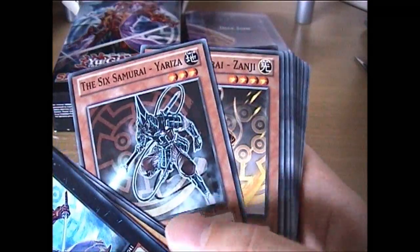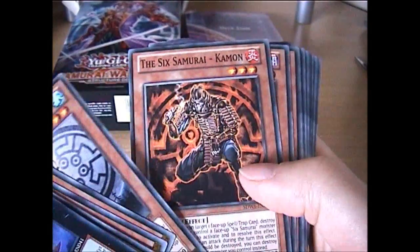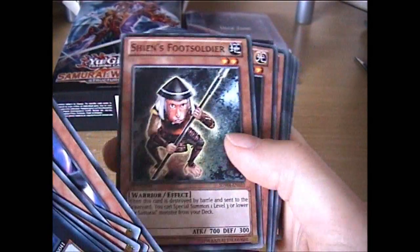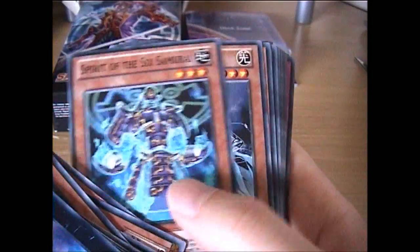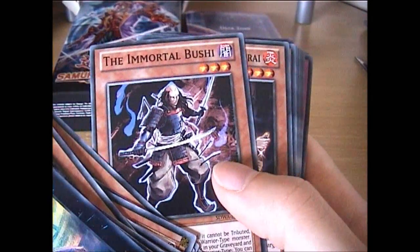You also get the 6 main Samurai as well: Yazori, Zanji, Nasashi, Yaichi, Komun, and my favourite Iroh. Great Shogun Sheen, and also the Sheen's cards are in here as well: Sheen's Foot Soldier, Inishishin's Counselor, Spirit of the 6th, Future Samurai, The Immortal Bushi.